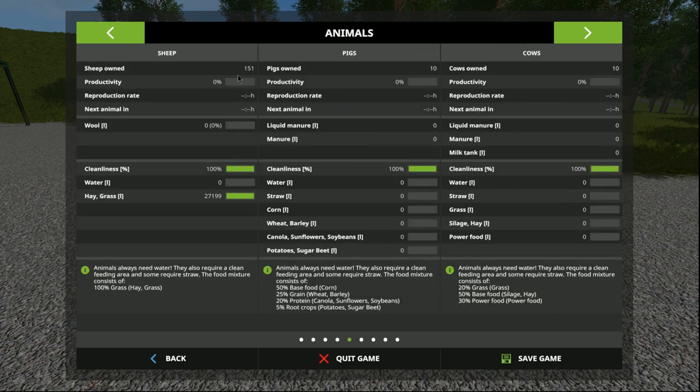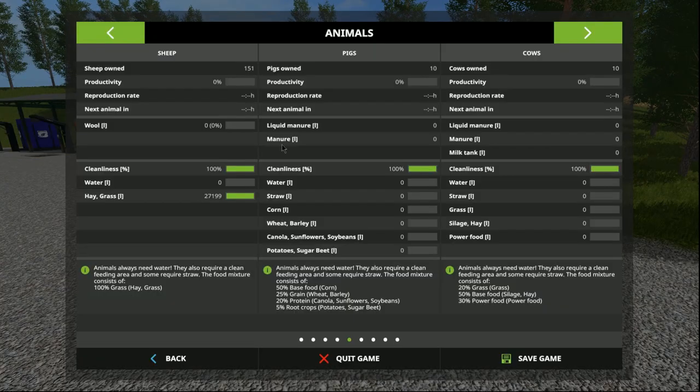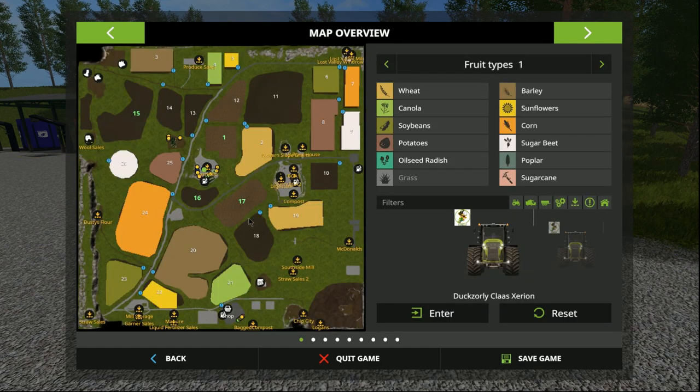We have 151 sheep. We still have pigs and cows — we'll sell them off in a minute. We've got 28,000 litres of grass to support the sheep at the moment. Just got to get some water, so I'll grab the K100 and take the water over to the sheep and get them going. Apart from that, animal farming — we'll just bugger around and put whatever we like in.